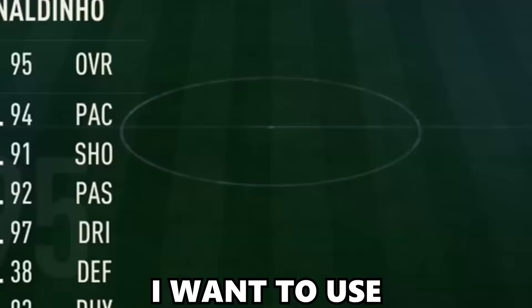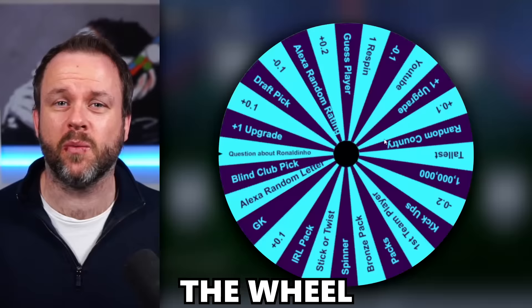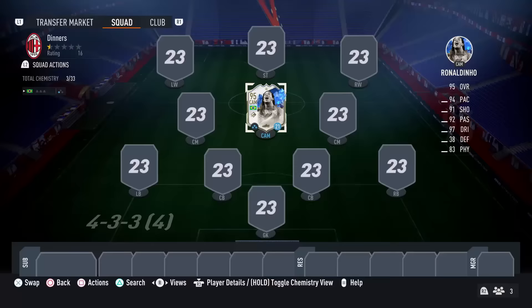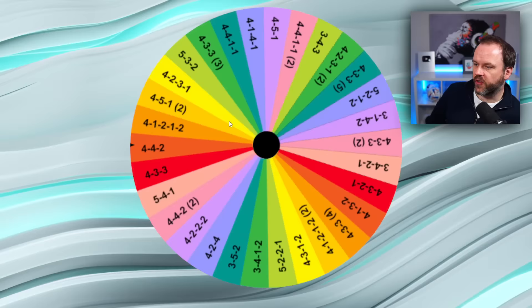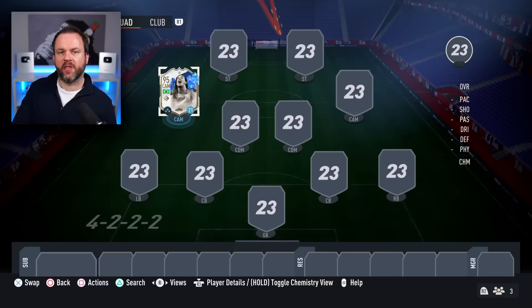It's the moment you've all been waiting for! I want to use Team of the Year Ronaldinho! We need to get some teammates who are going to use the wheel to build the rest of the team. He's alone - I've been trying all week to buy him and I've not seen one card on the market. We need a banging formation, and I think I'm going to play him on the left CAM spot.